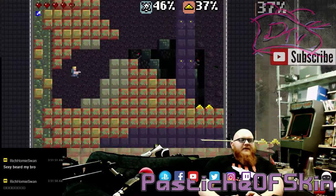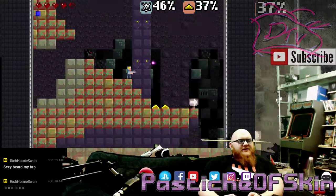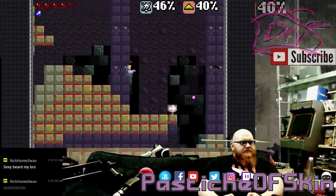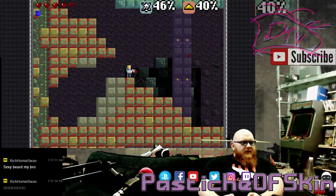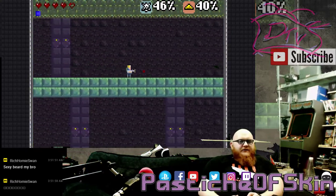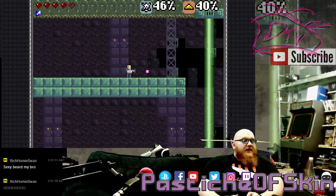The only frustrating thing is they really shouldn't make the guy two blocks tall — he should be one block tall and that's it. These walls and breaking blocks are annoying. You have to find all of the little triangle crystals, and I imagine they're going to be an arsehole to find.